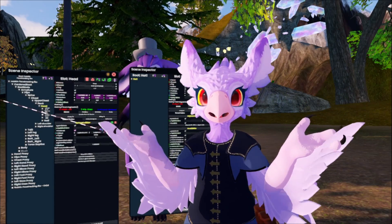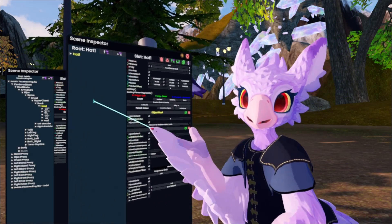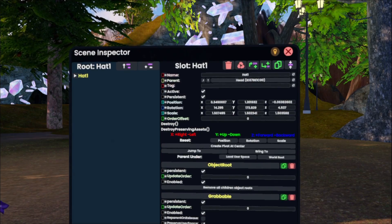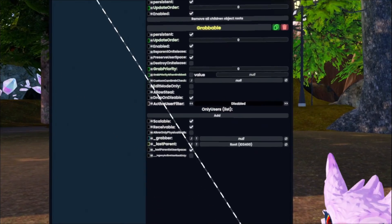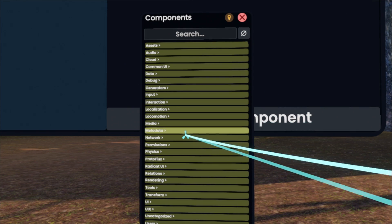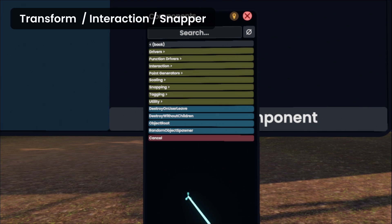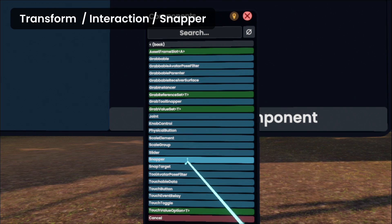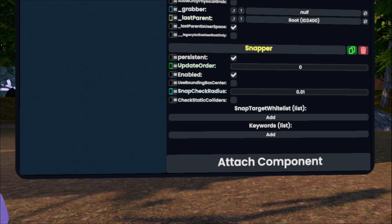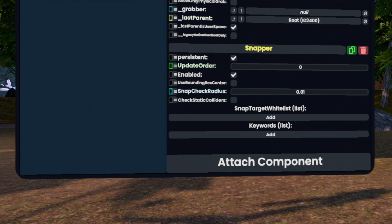Now that we have the hat on the avatar, the next thing we need to do is set up that snapper. For this, all we're gonna need is the scene inspector, so we'll start with the hat one first. The scene inspector has a bunch of buttons and looks scary, but don't worry — all we need to do right now is hit this attach component button at the bottom right here. When you tap on attach component, you're gonna get a menu full of components. To get to the snapper, we're gonna tap on Transform, tap on Interaction, and here's the Snapper component we want — tap. Once you attach that component, you're gonna see it right here at the bottom of the scene inspector. There are lots of settings here, but we're gonna ignore all of them for now because first we wanna set up that snap target.